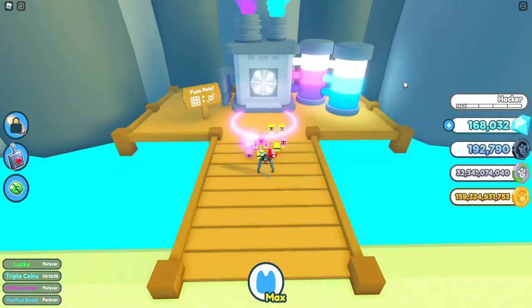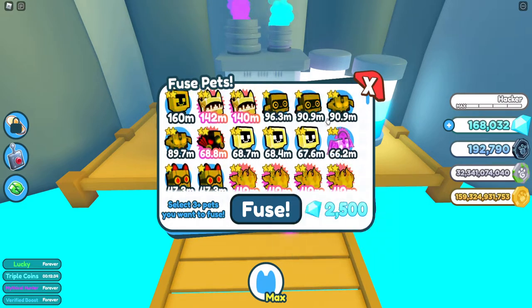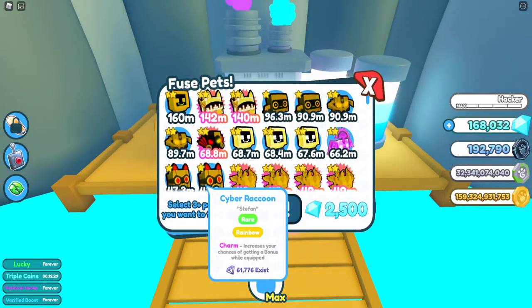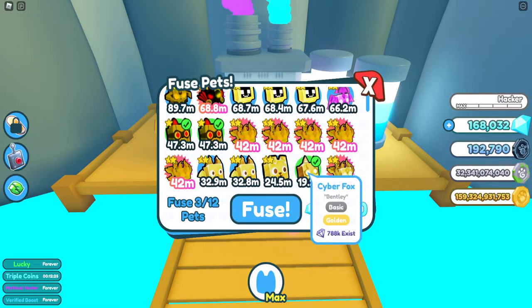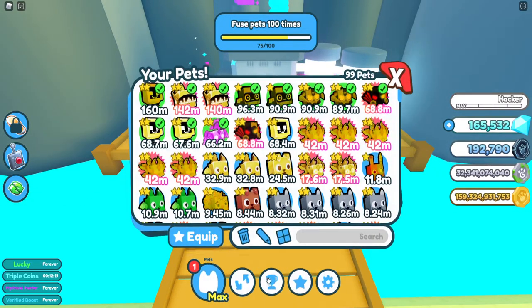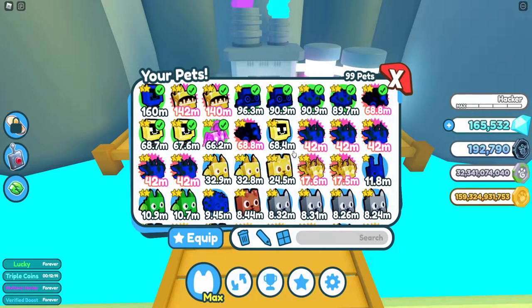Here's another example. We have two cyber raccoons and the cyber fox — three total, you can put eight or whatever but this is good enough. There we go — we got a legendary, a cyber dominus, just from those two raccoons and the fox. We put in about 100 million, but it's only worth doing when you have extras.